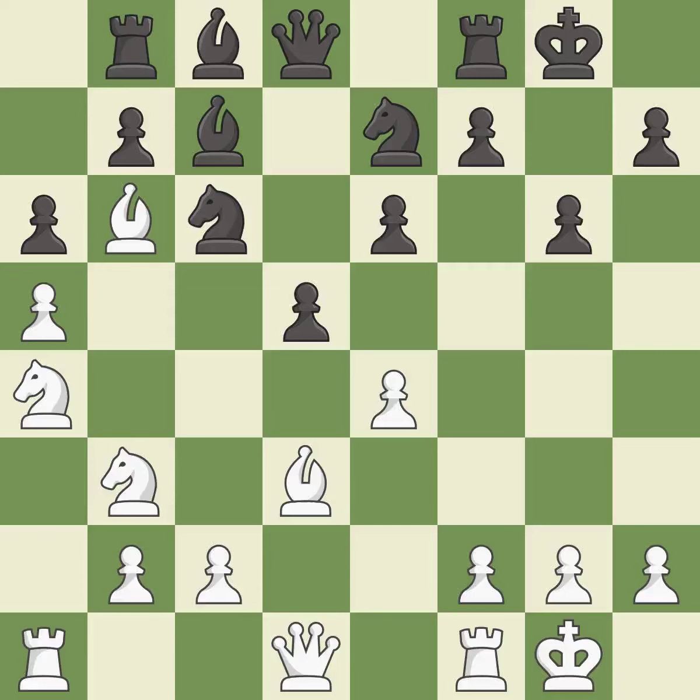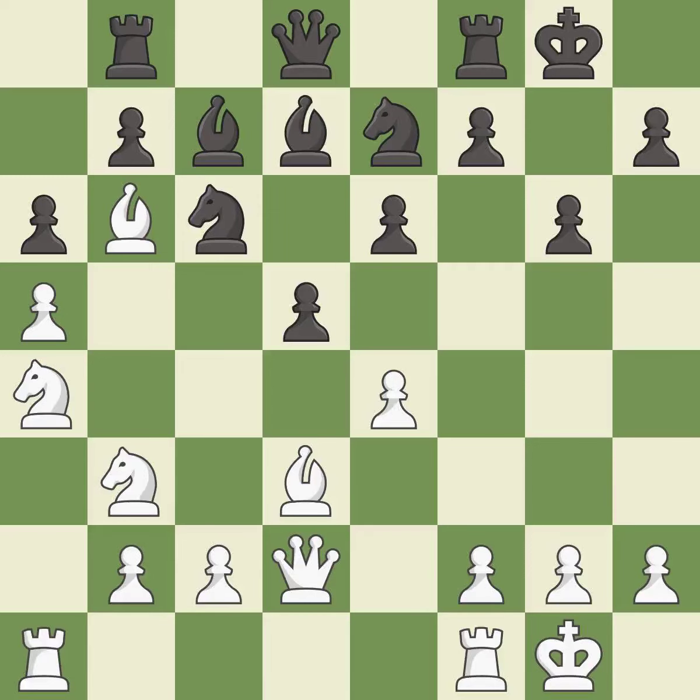This connects the rooks, which helps them coordinate together in the future. This stops the opponent from being able to win a pawn — it is excellent. The game was close to equal, but now white has the advantage — it is an inaccuracy. A very strong play — it is excellent. This strikes at the center, countering the opponent's ability to grab space — it is good.